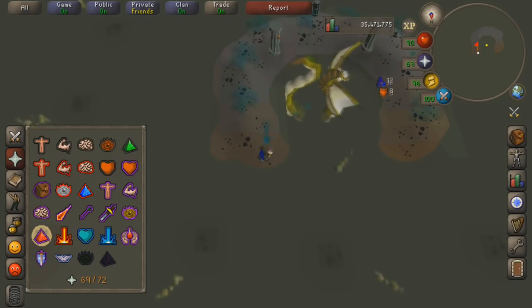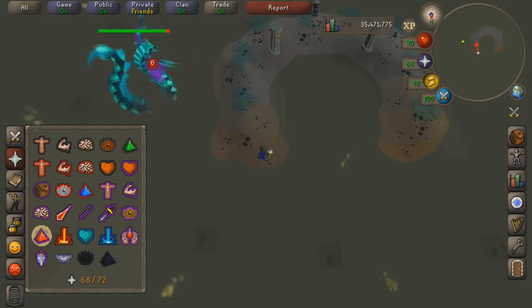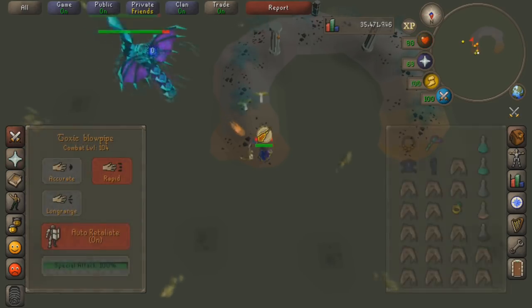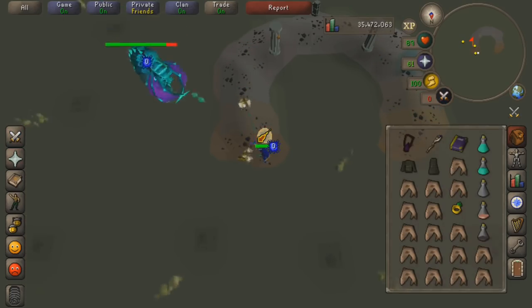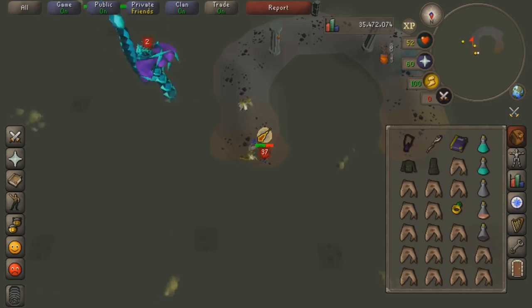I've gotten very used to being able to click the exact tile with your mouse on the minimap, whereas with your thumb it's kind of just a guess - you're getting a general location because your thumb is so thick compared to a pointer. What we really need designed for newer players is an overlay app with the Zulrah rotations - that would be pretty awesome.